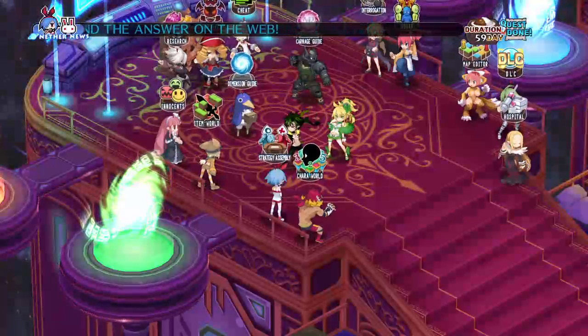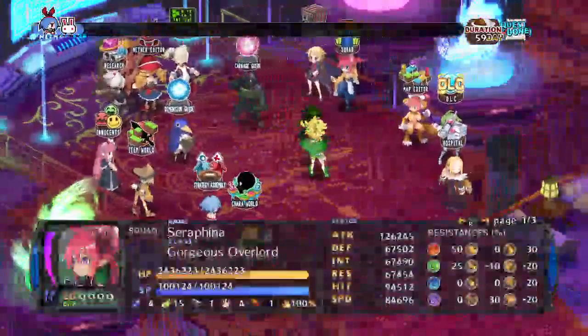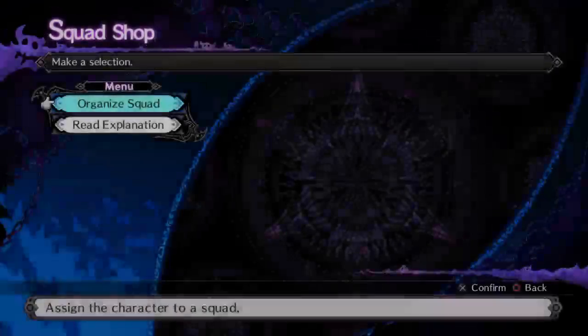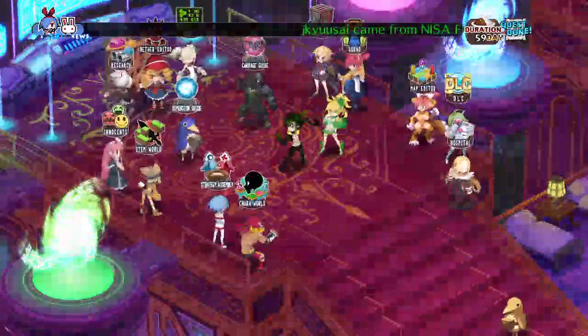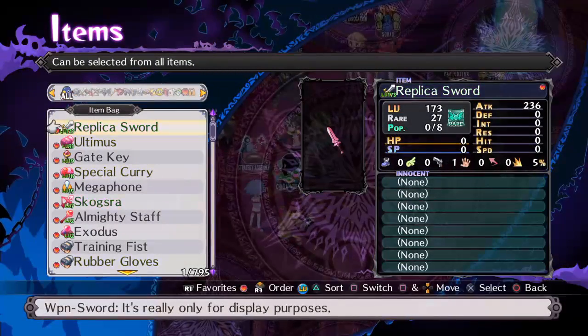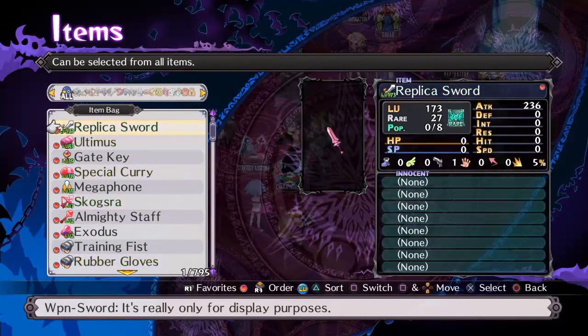You don't have to actually have them learn it; they just have to be in that squad with the Sage as the leader and with that skill on her, and she'll be able to pass it along to the other four members of the squad. The next thing you need is a high-rank item — at least a rank 30 item.